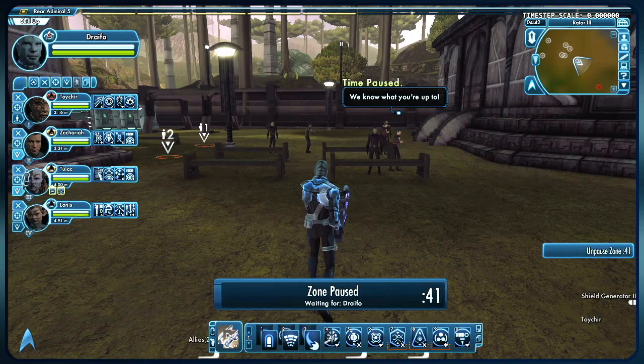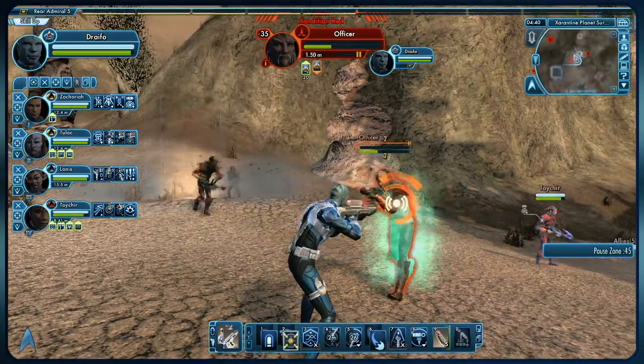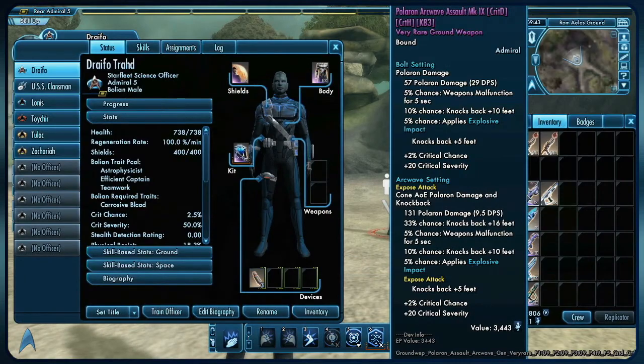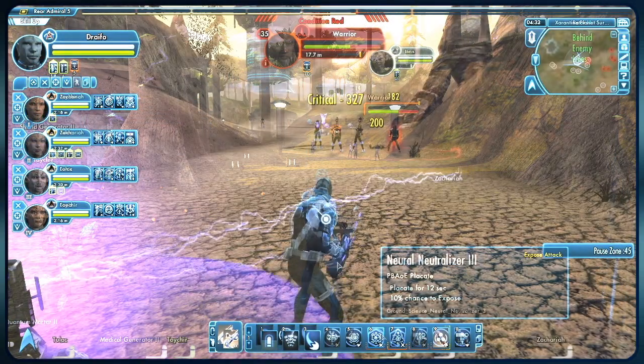Every Starfleet officer knows to attack an enemy when and where it can do the most damage. Star Trek Online's expose and exploit system helps players determine the when and where. In game, each weapon has either an expose or exploit attack, as do most powers. Hover over a weapon in the action bar to find out whether it exposes or exploits.